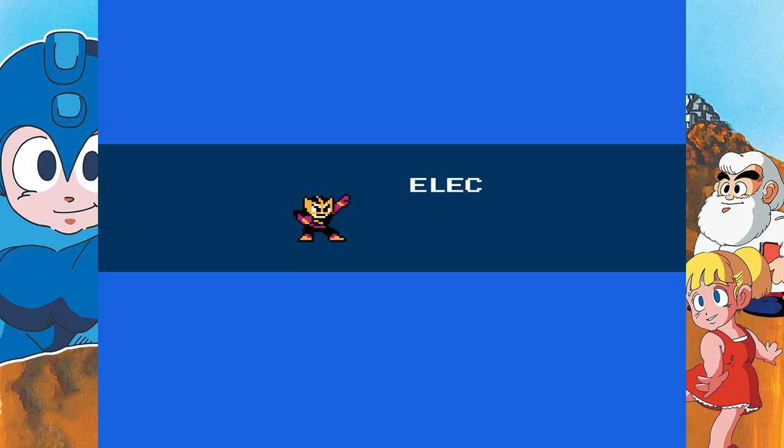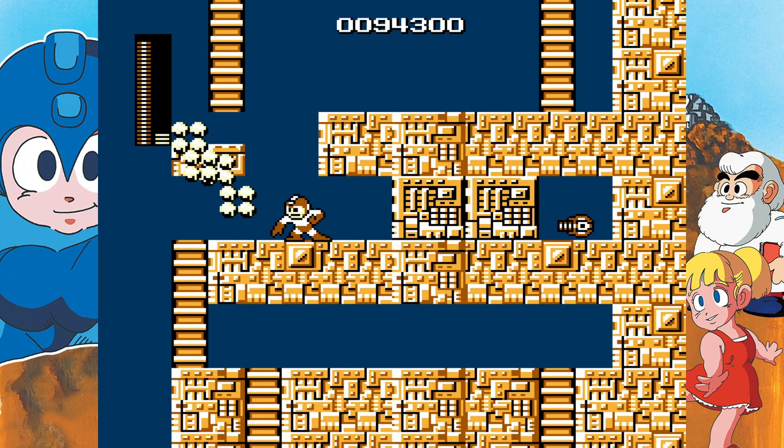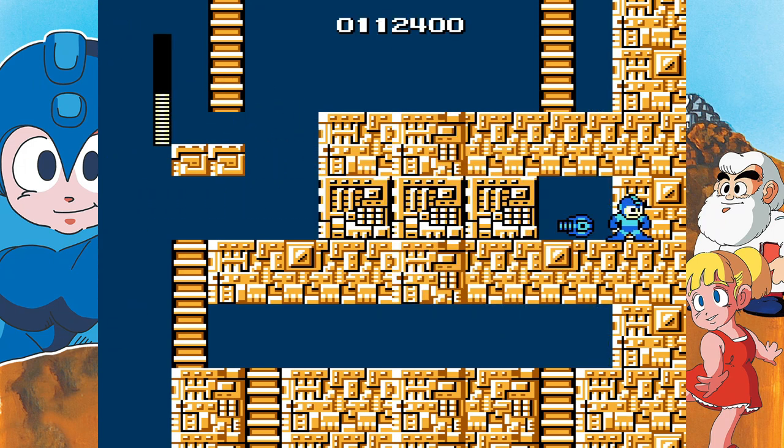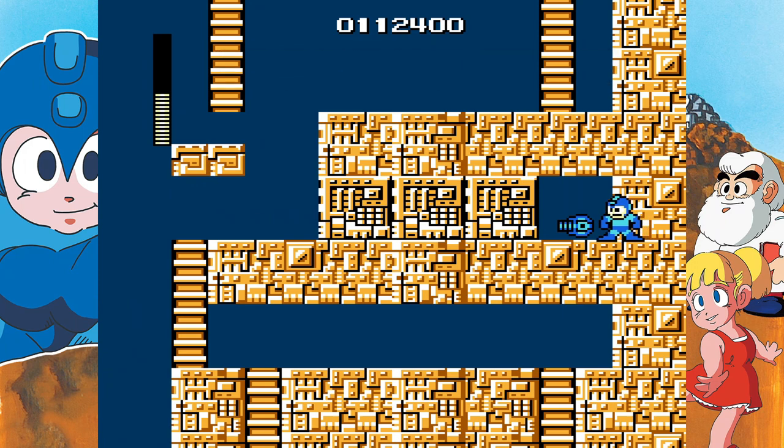Once you beat Cut Man, we're going to play Elec Man's stage. Elec Man's stage is the most vital stage in the game — his stage has the most important power-up in the game, which is the magnet. Typically, you need Guts Man's ability to grab the magnet, but there is a glitch you can perform where you can get the magnet without any power-up at all, and that's what we're going to do.